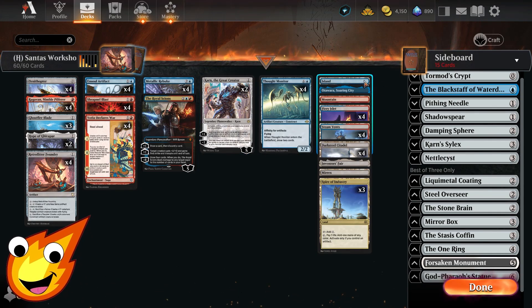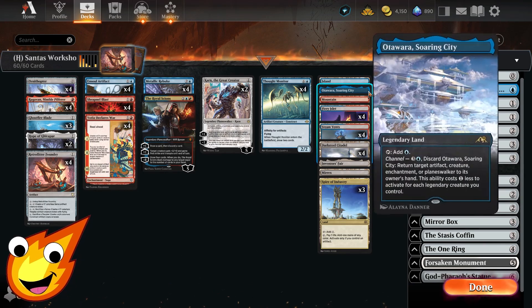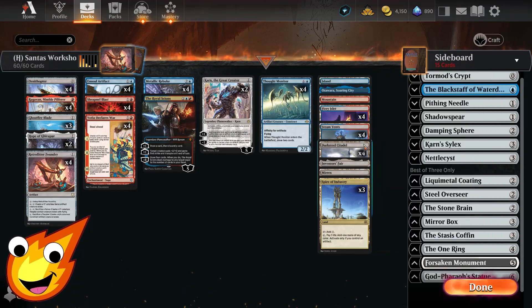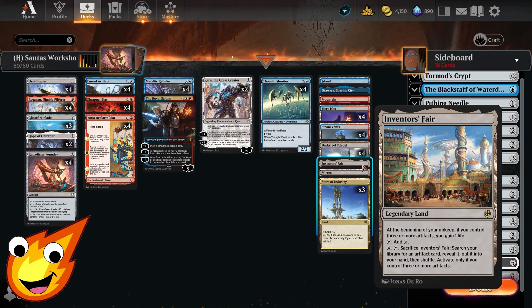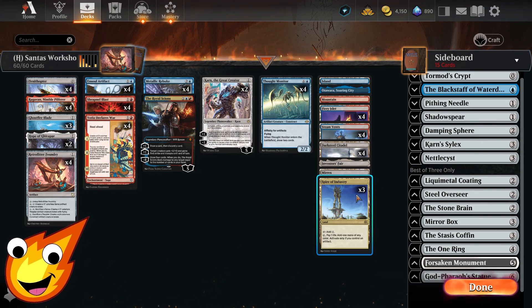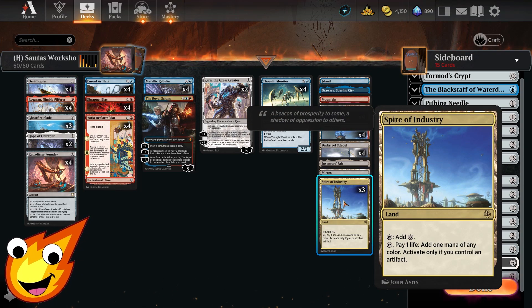For our lands, we have an Island and Mountain as our only basics, an Otawara Soaring City, a full set of Fiery Islet, Steam Vents, Darksteel Citadels, and an Inventor's Fair to help dig out an artifact we may need — though ideally you'll use it for the incremental life gain to stay stable. A copy of Mutavault can generate more artifacts if needed and gives us a plan B for an alternate win. And some Spire of Industry since we are an artifact-heavy deck.